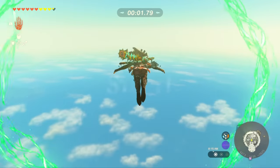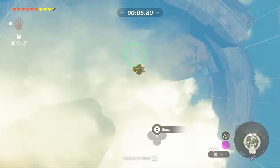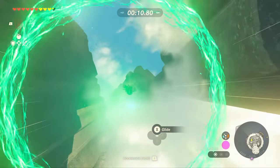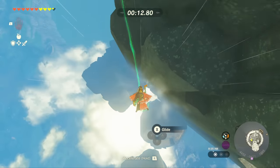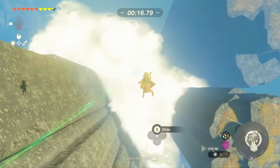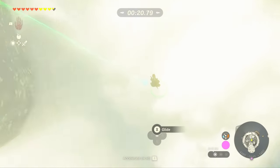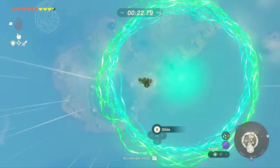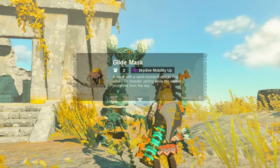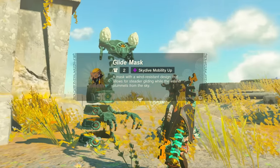Just like the other ones, you have 35 seconds to complete this as fast as possible. With the clouds and everything, it's going to be a little more difficult, so having the skydive mobility gear on is very helpful — that's why I recommend doing this one last. Once done, you've got the glide mask, which gives you tier three of skydive mobility up.